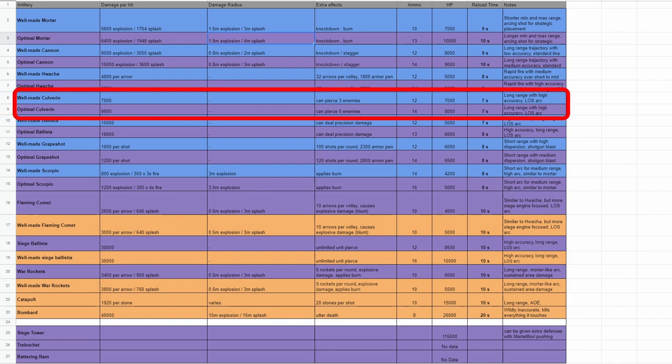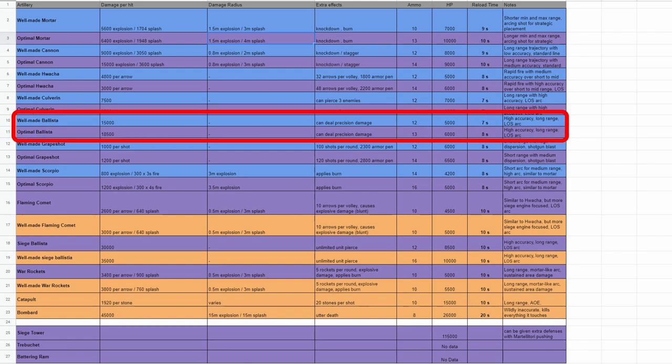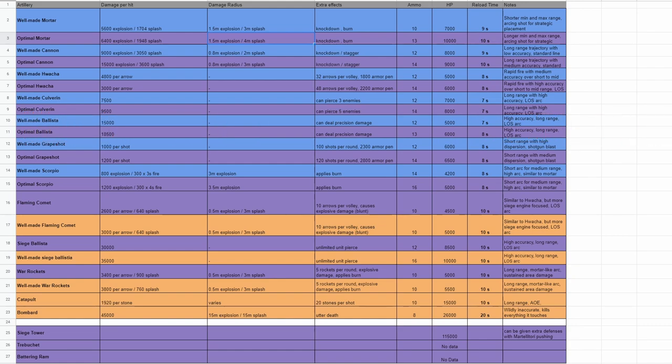Culverins show high single-target damage numbers — much higher than the mortar and close to the cannon. The key difference is that cannons and mortars deal explosion and splash damage, while culverins deal piercing damage. Higher-rarity culverins not only deal more damage but can pierce through more enemies. They are very accurate, very long-range weapons meant for popping heroes or blasting through siege towers. Ballistas are high-precision, single-target artillery — very fun to use, but incredibly inefficient in endgame scenarios where you need to pressure both heroes and units simultaneously.